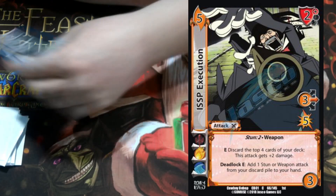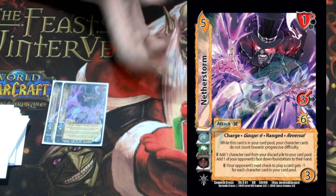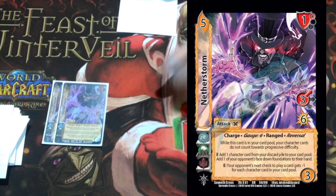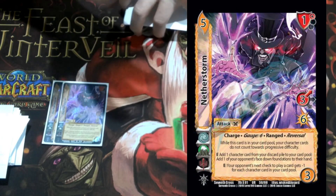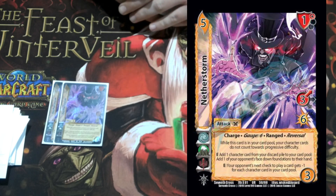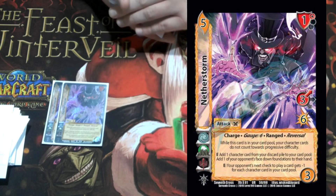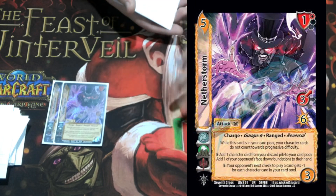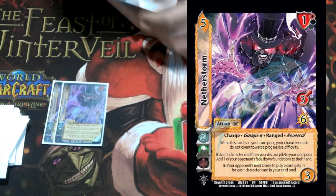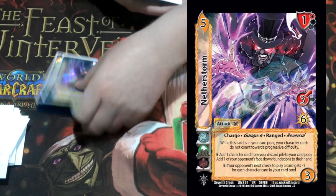We're playing two Netherstorm — I kind of want to play a third. It's a five-three, one high block, three high for six, charge, gauge six, ranged, reversal. Its static says: while this is in the card pool, your characters ignore progressive difficulty, which is really insane for our deck. We'll play this as our first attack and stuff as many character cards in the card pool as possible for a lot of value. It's got two enhances: as a cost, add a character from your discard pile to your card pool, and pick one of your opponent's face-down foundations and put it in their hand. Its other enhance gives minus one to your opponent's next check for each character card in your card pool.